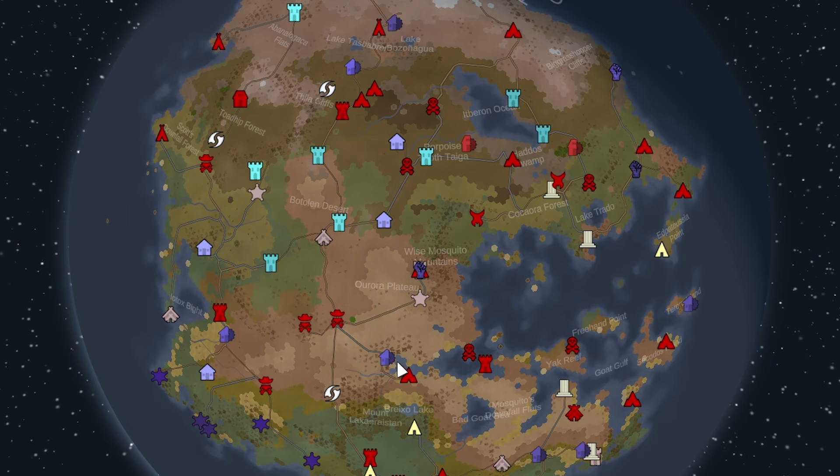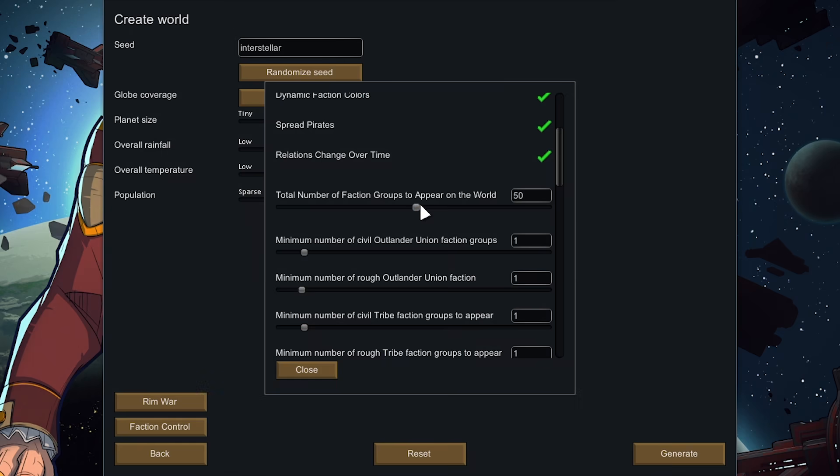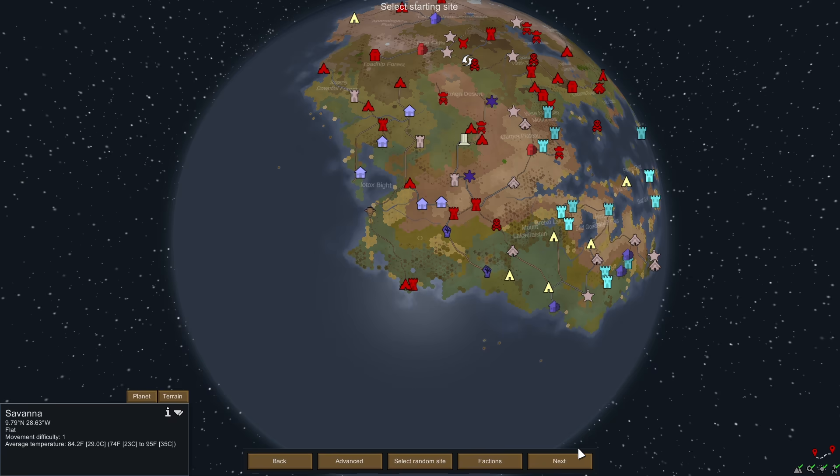I generated the map and got a bunch of factions stacked on top of each other in the middle, so we have to lower the total number of factions again — down to 40. The main thing after generating your map is to look at the center and make sure there are no colonies stacked on top of each other. It will be right in the middle — on this map we're good. I'm going to select a random starting site, and we got a savannah, so let's do it.